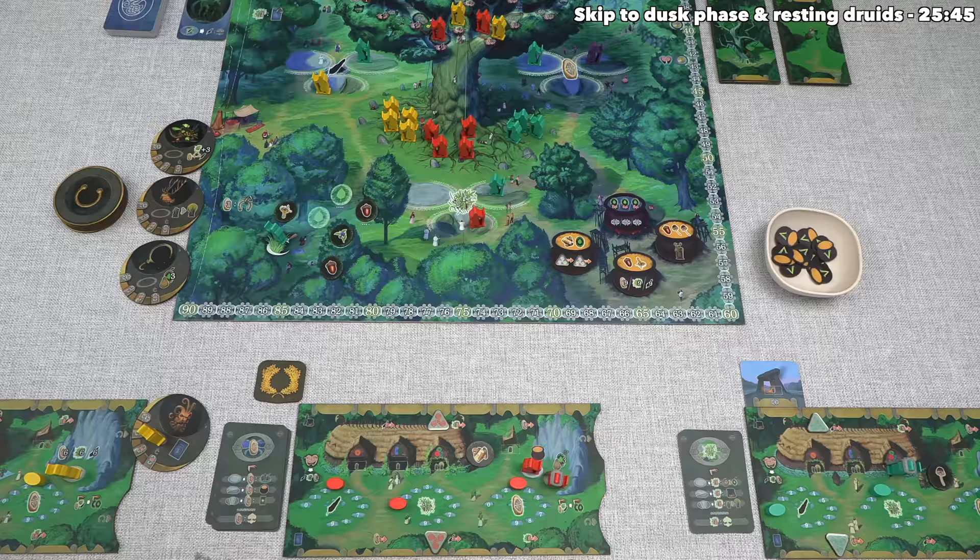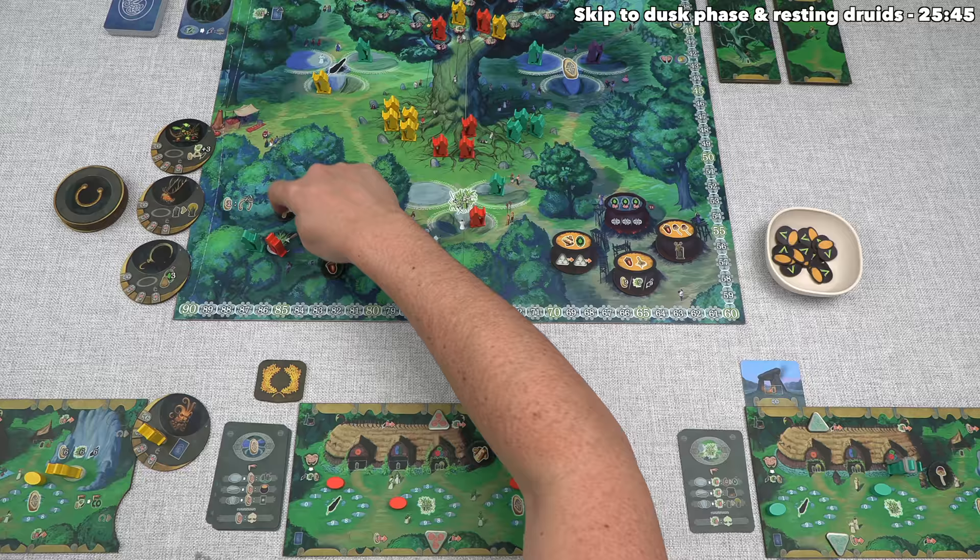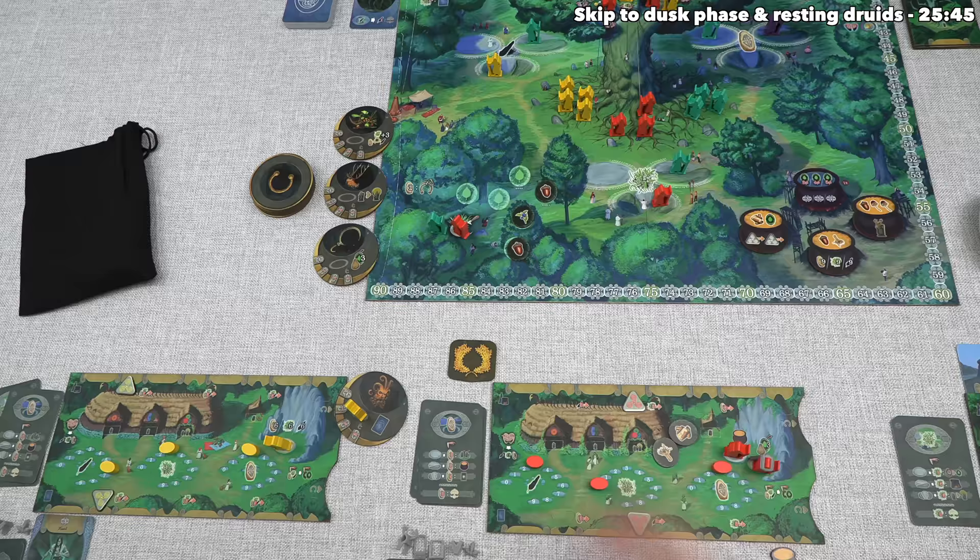Teal is done, so now we get to go, and we are also going to pass. We don't have any more moot cards to play, and we don't have any active druids either. So we can move a passive druid over here, and I feel like we should take this root or this acorn - let's go for the root. After that, yellow can go, and they are also going to pass, and they've decided to take an acorn.